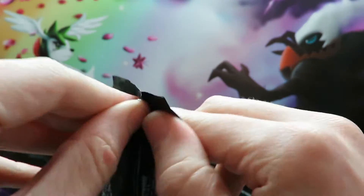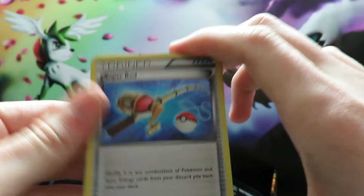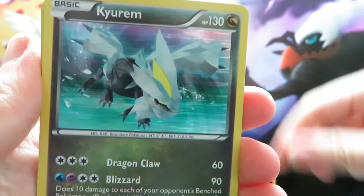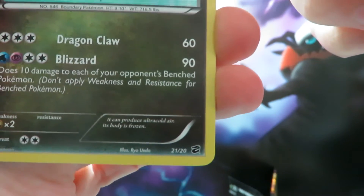This last pack needs to hold all the goods. Let's see what we get... we have a Super Rod, and there it is — a Kyurem! This is the secret rare, card number 21 of 20.